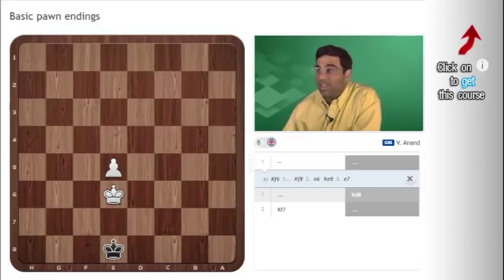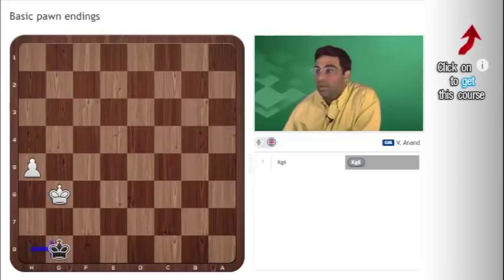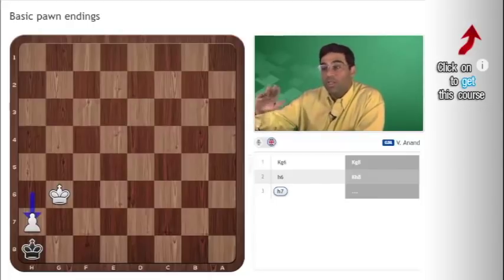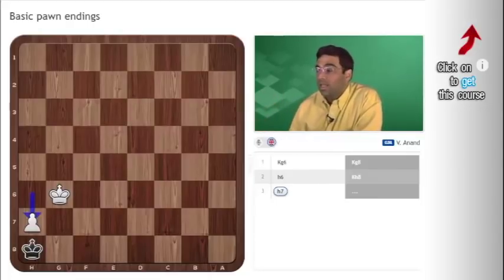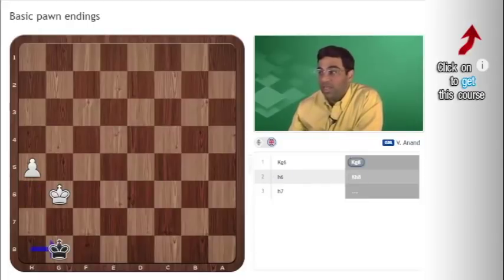There is an even bigger exception than the sixth rank, and that is the h-file. Here it doesn't matter whether it's black to move or white to move — it's a draw. White goes here, black goes here, h6 — white has won the opposition. But now watch: king h8, h7, and this is stalemate. The square to which the black king would normally move now falls outside the board — effectively it's the i-file, but there is no i in chess. So the king cannot go anywhere and runs out of moves. That's the difference with the h-file.